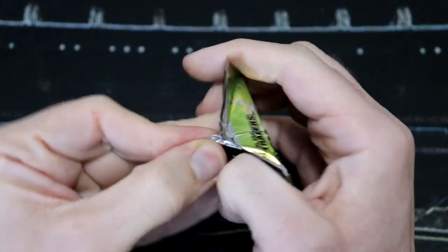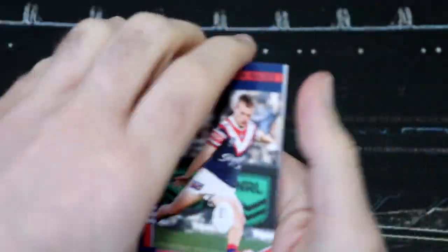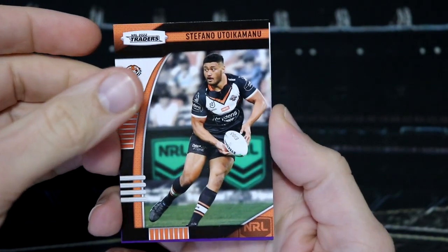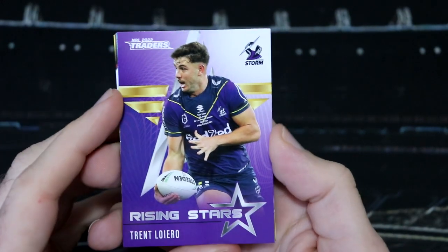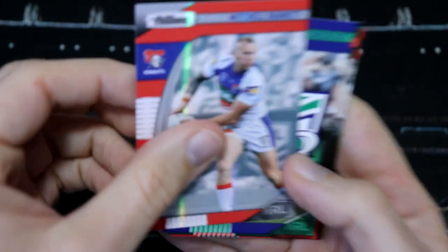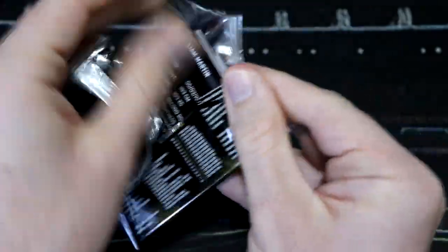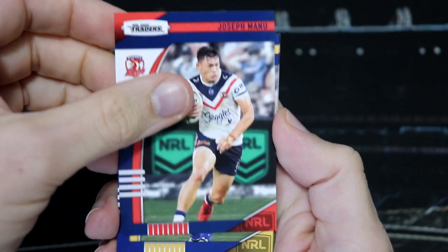I wasn't expecting to get any cards this week, so very happy that we did pick these up. Our next pack is looking like it's going to be a Storm Rising Star. We have pulled the Trantley Hero card so many times now. We've also got Mitchell Barnett for the Knights — so two Knights Pearl Specials. With the Pearl Specials, we are at that point where for most teams we only have one or two to add, so more often than not we will be getting doubles. That's the name of the game at this point when you've been opening up a lot of packs.